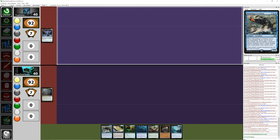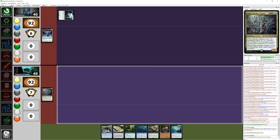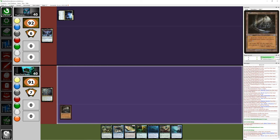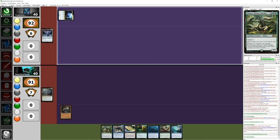I'm gonna open with a Ceta Triome and pass. Respect that — not a bad land to play first. I'm going to play the Rhystic Cave. Pretty much what it allows me to do is add one mana of any color unless my opponent pays one. And I'll have to pass.